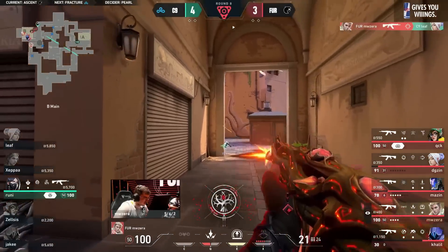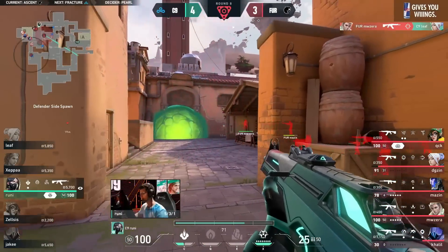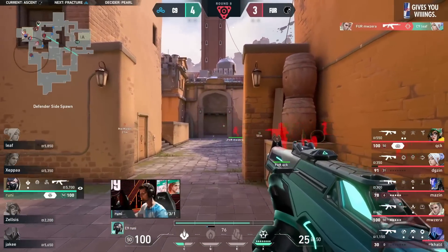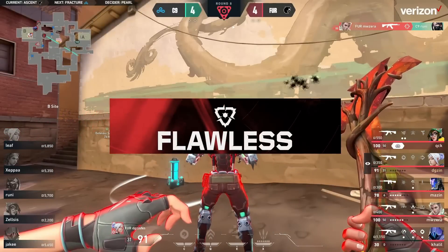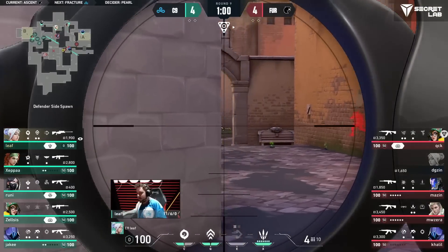Leaf on the flank. I gotta commend Khalil there — 30 HP and stepping away. Give him the chance. A moment of weakness there: has to use his Trailblazer to clear back out.